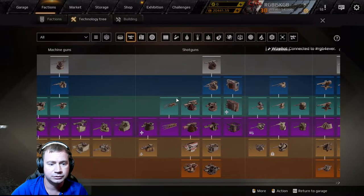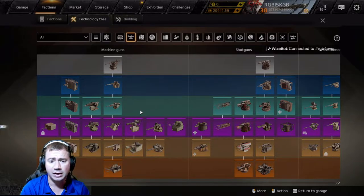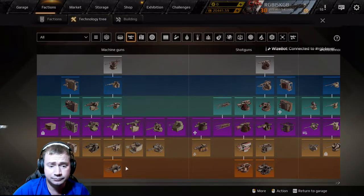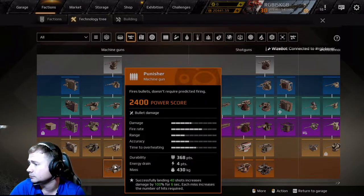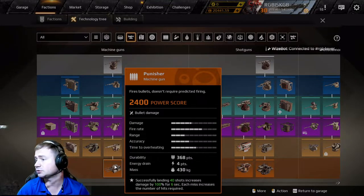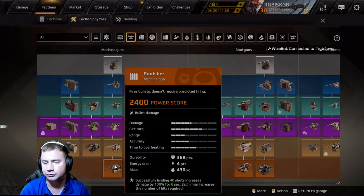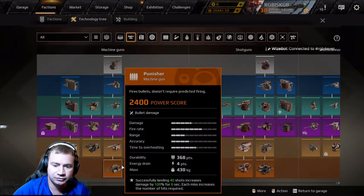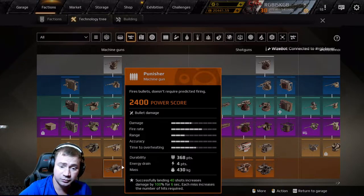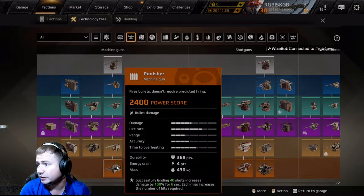For machine guns, ideally you want three Punishers at four points each — that's 12. These are good because computers don't miss as much as humans do when aiming, so you get the damage perk quickly and it won't waste it. Machine guns aren't affected by flash, which is another reason they're good.